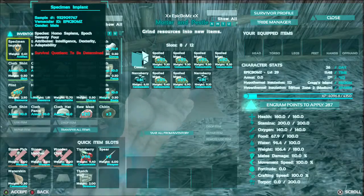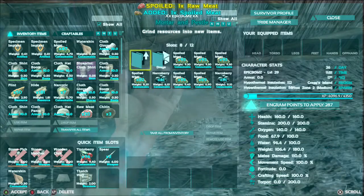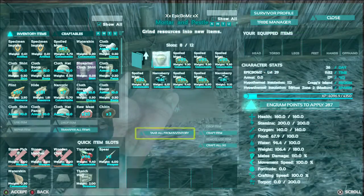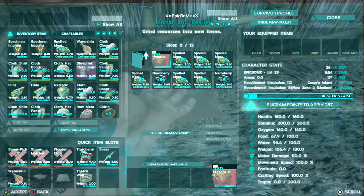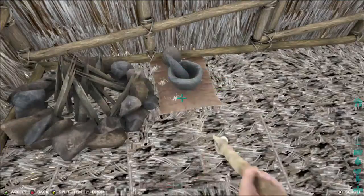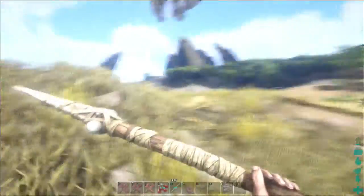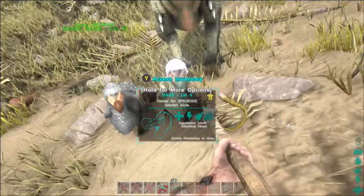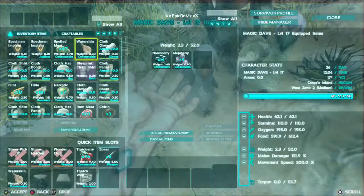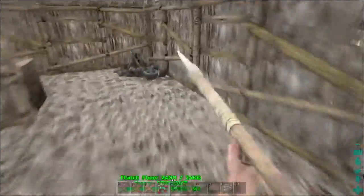Today I'm going to be spending my engram points and doing stuff with them. So far I've got all this raw meat and quite a few narco berries. I'm going to craft all 30. I don't know if I have to stay in it whilst they craft - I'm going to run away quick. Oh yeah, I also lost a dodo but I tamed another one. I'm going to level him up for health.